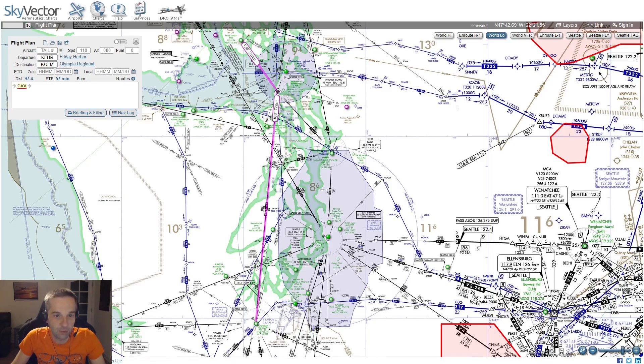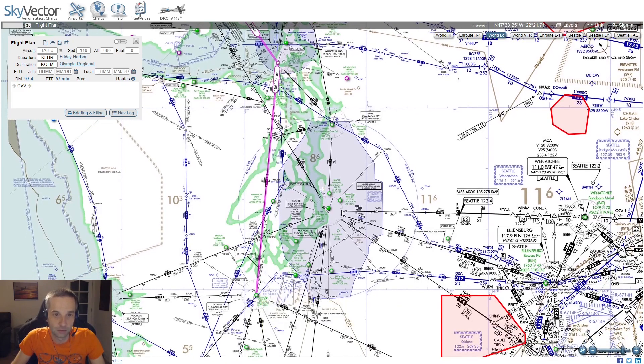Once I get to the Penn Cove VOR, I'm going to fly the 165 radial all the way down to Olympia Regional. The airway is called V165 because it's on the 165 radial from Penn Cove, and you can see that 165 matches up pretty much with the heading between the two VORs.